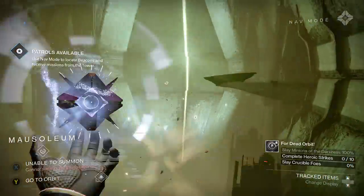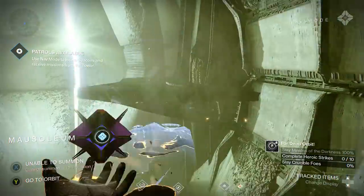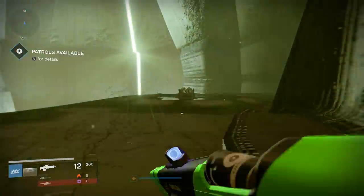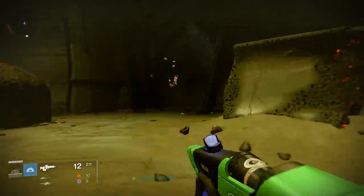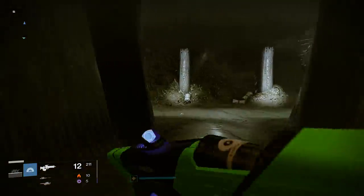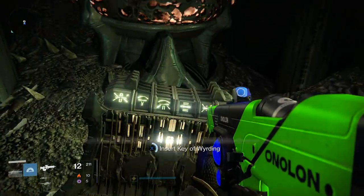On the opposite side is the chest of the spawn — use that jumping puzzle, but only go on the right side. Still in the mausoleum, facing the crack in the wall, midway on your right side, you're going to find a hallway that leads to our sixth chest that requires a key — the chest of wording.